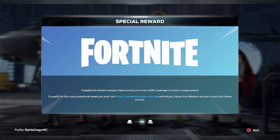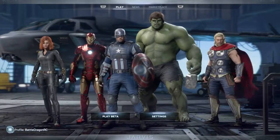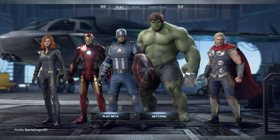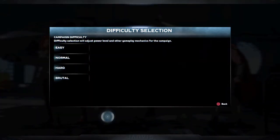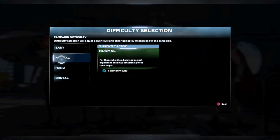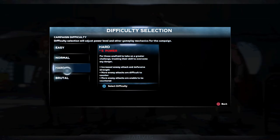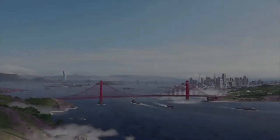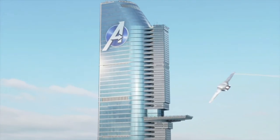I'm going to show you a little bit of the gameplay so you can see what you need to do in order to get this awesome harvesting tool. After you download the game, it will take a little bit to download, and then you have to do some missions. You'll want to pick a difficulty — easy, normal, hard, or very hard — just pick whatever you like.